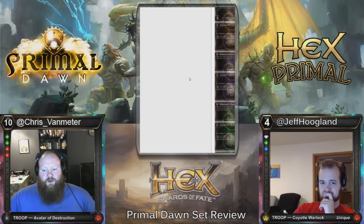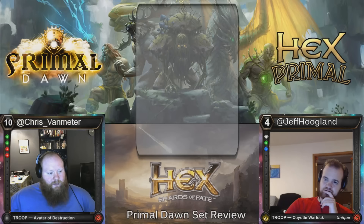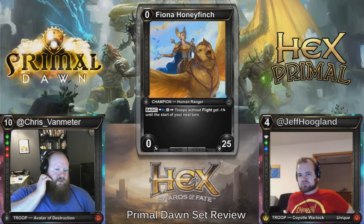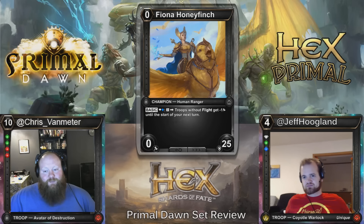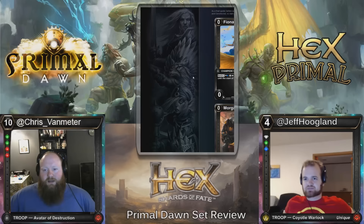That's it for the base cards — let's look at the new champions. Here is the first one: Fiona Honeyfinch. You start with 25 health, Diamond Sapphire — you can pay three charges and troops without flight get minus one until the start of your next turn. I think this card is trash — it's never going to be better than Dreaming Fox. I'd just rather have an Oracle Song. It also affects your own troops, so you have to be heavily into the flying theme for this champion to even be relevant. No thanks, Miss Honeyfinch.